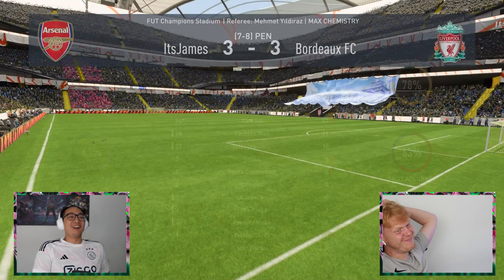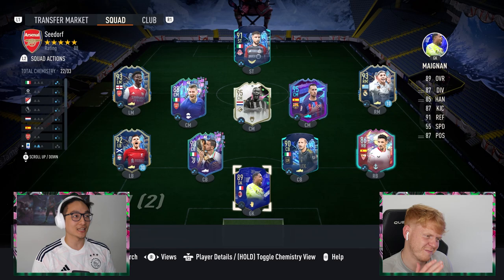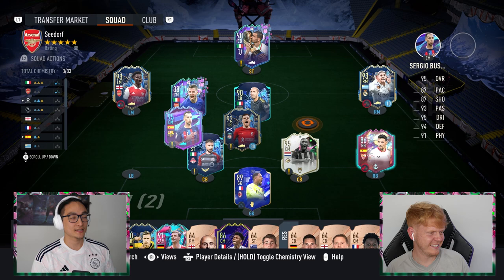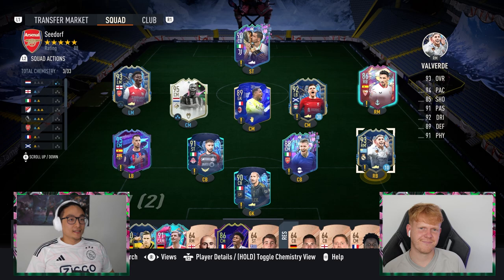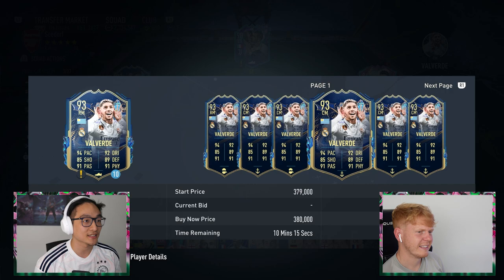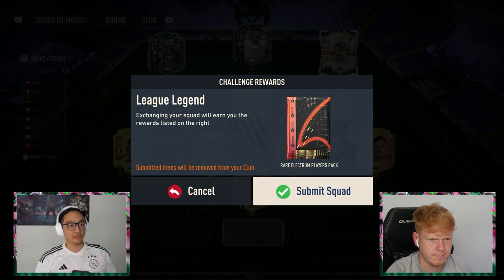5.6 XG for you, 1.2 for me — and I have to do a discard because that is outrageous. I missed two bloody green-time finishes — they were just off target, which is criminal. Hit the post twice. I'll say right-back. That's TOTS Valverde — that's actually so horrendous. A lot of fodder plus 340,000 coins of Valverde discarded. Big pain. Thanks for watching — we've done a seven-minute squad over on Jack's channel, make sure to go check it out. We'll see you guys next time.